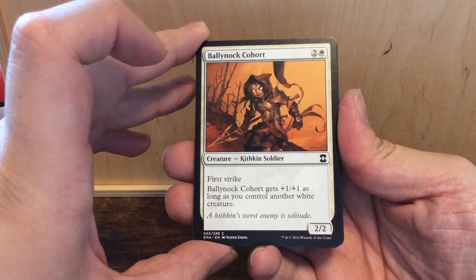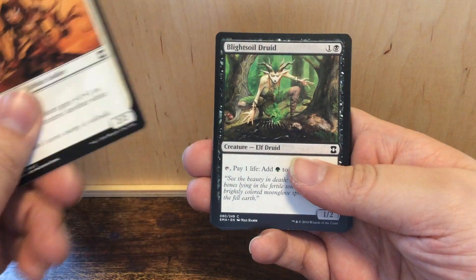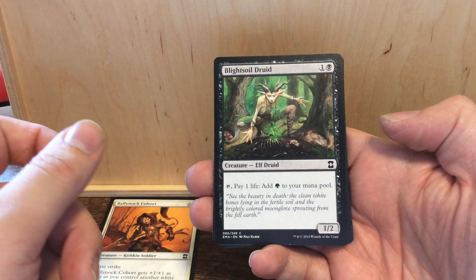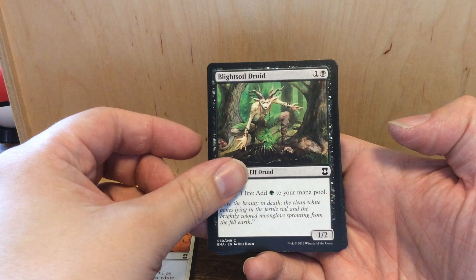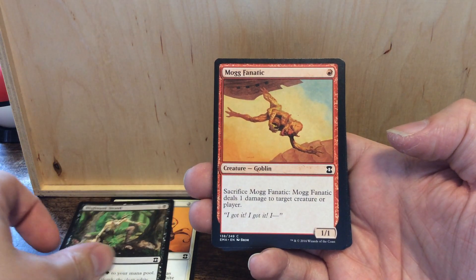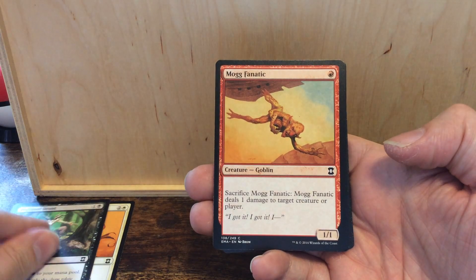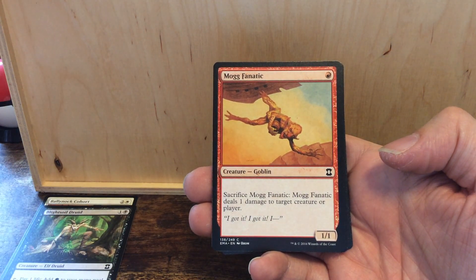First up, Belly Knock Cohort — three mana, first strike. It gets plus one plus one as long as you control another white creature. Next, Blightsoil Druid — two mana, one/two. If you tap it and pay a life, you get one green mana in your mana pool.